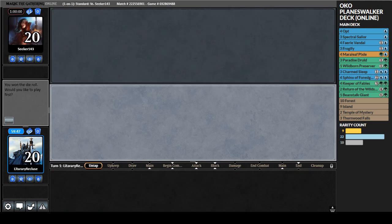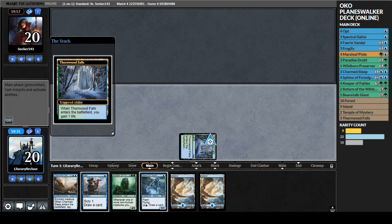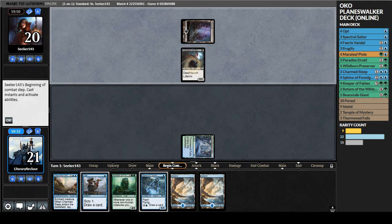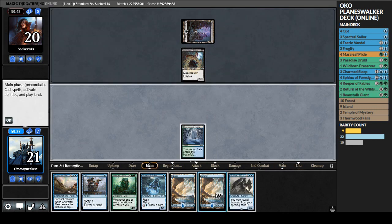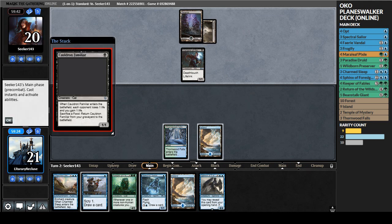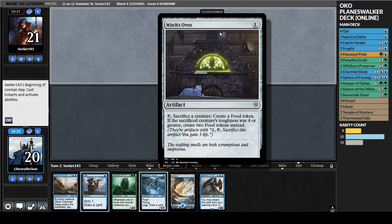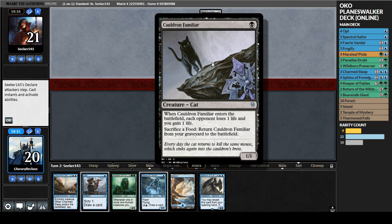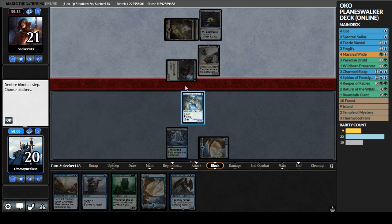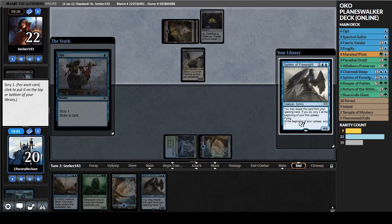Game two - it's all right. We've got Spectral Sailor, we can Opt for more lands, and we have some control. We'll play Thornwood Falls. Pona plays a Vampire of the Dire Moon. We drew a four-drop, Sphinx is nice. We'll pass and play Spectral Sailor end of our opponent's turn, or trade with the vampire if they go aggressive. Cauldron Familiar - deal one, gain one. We go to 20, they go to 21. Which Oven? Those two go really well together - they can sacrifice the Familiar, get a token, then replay it.